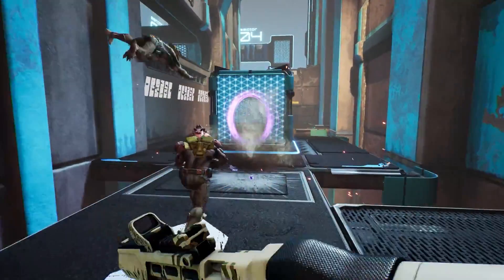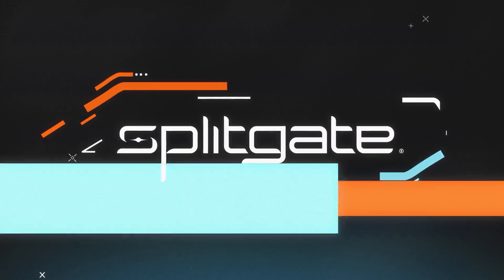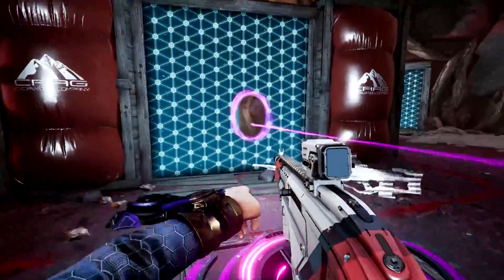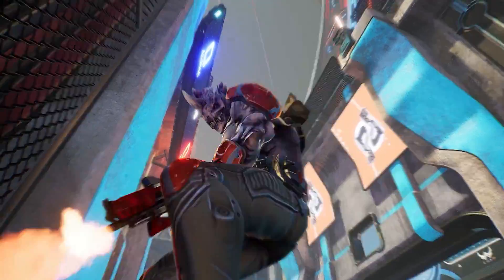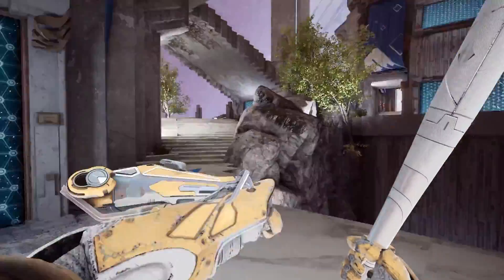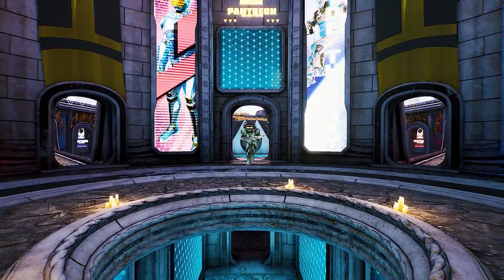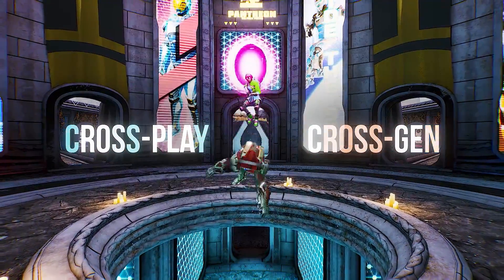Jumping over to this week's Spotlights, debut title in Rising Star, Splitgate, is a free-to-play, fast-paced multiplayer shooter from 1047 Games that features player-controlled portals. The sci-fi shooter puts a unique spin on the FPS genre, with portal mechanics delivering high-flying, multidimensional combat. Join the beta on Steam today!